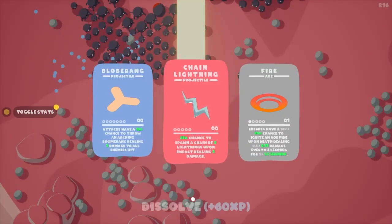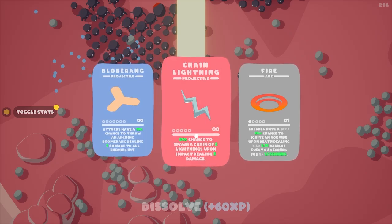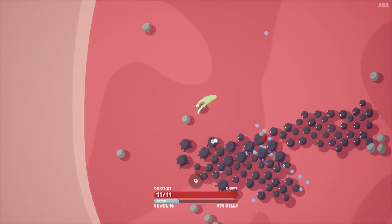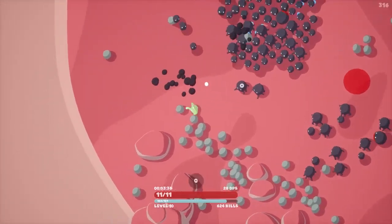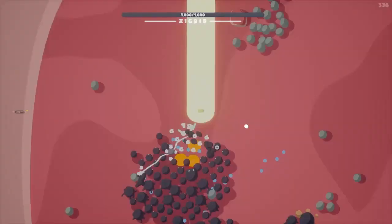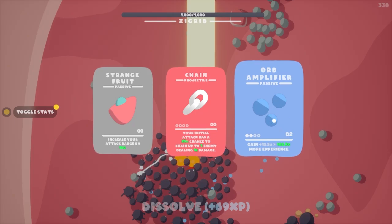Blobbering is honestly one of the worst items in the game — I will never take it. I'd like to show you guys the exploding fire — I know I had a chance to take it last run but if I see it this run we will surely take it. We got Zigrid as our boss. We're going to take this — it's an extra 9% XP and we already have two points into it.